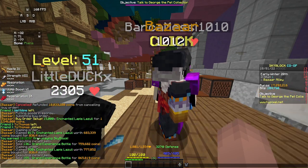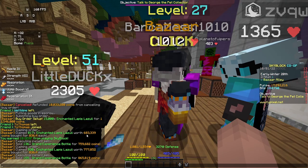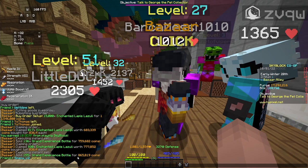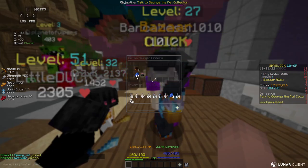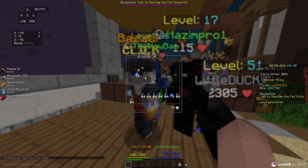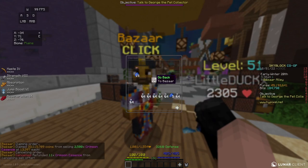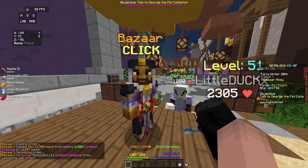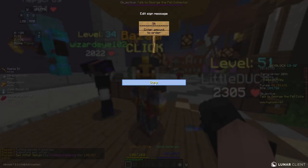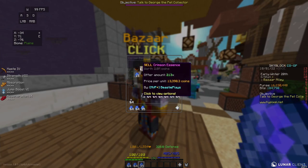I decided to go back to doing some Enchanted Lapis Lazuli to Grand Experience Bottle flips. I flipped from 680,000 to 760,000, then from 780,000 to 860,000 — it's filling pretty quickly. I'm doing this alongside margin flips for Recoms and Crimson Essence. I got a ton of Crimson Essence to fill — 2,500 in one order — and I only have 11 left over from the huge 4,000 order. Hopefully I can get another big order of 4,000 or 5,000, because that may be almost a million coins in profit.